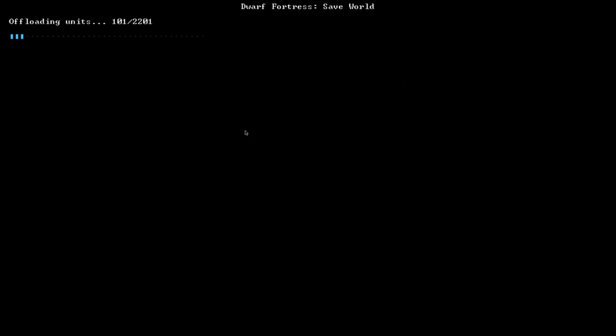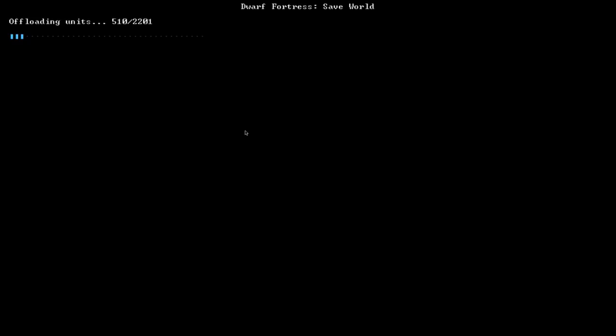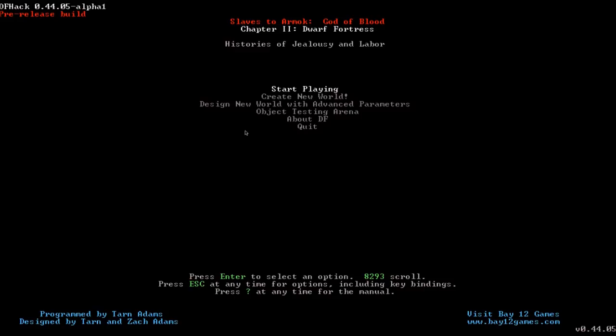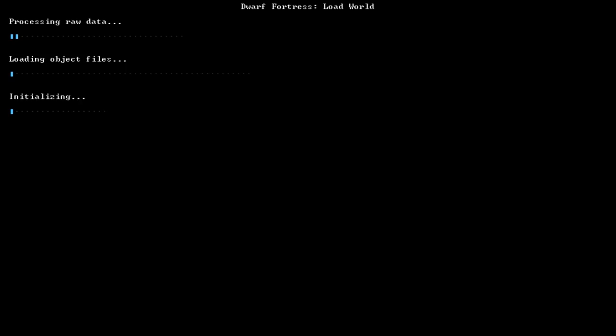It'll bring us back to the main menu where we can finally jump into Adventure Mode. This is where we choose: Adventure Mode, Fortress Mode, or Legends Mode. I'd highly recommend getting familiar with Legends Mode once you're in Adventure Mode — you can look up NPCs and items. But today we'll jump straight into Adventure Mode and select a character.